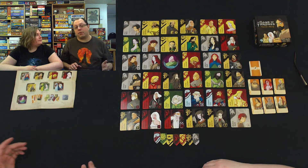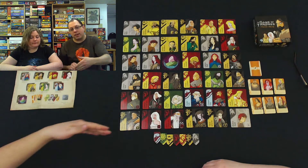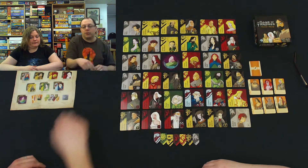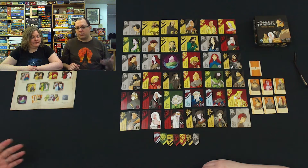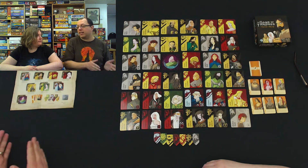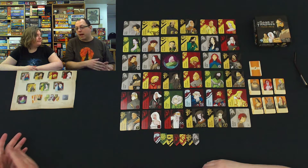So in Game of Thrones: Hand of the King, you are trying to win by having the most banners at the end of the game. You start with Varys and can move Varys up, down, left, or right. Once you've chosen a direction, you then choose a house and end Varys on the last spot of the last character of that house, taking all of the characters of that house that you passed over.